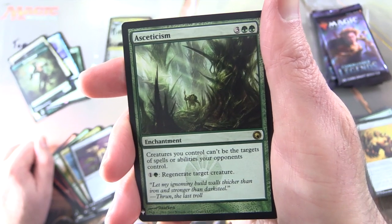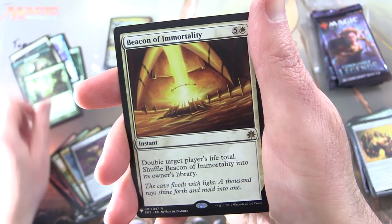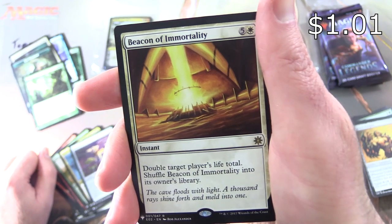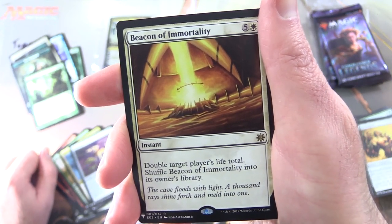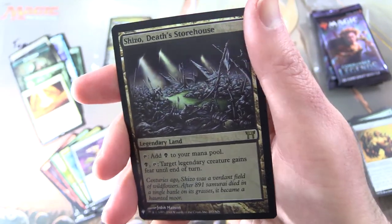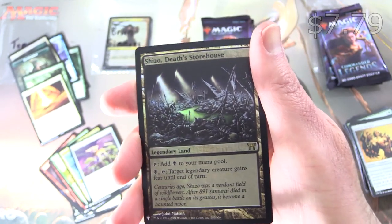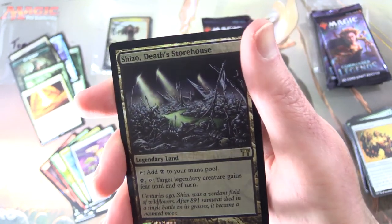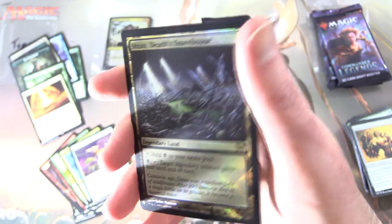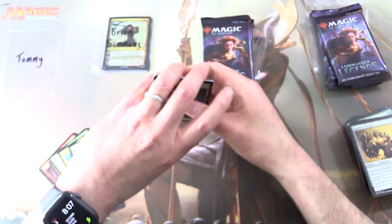That reminds me — the theme of the chaos boxes this month is green, so you'll be seeing a bunch of green goodness there. Next up we have Beacon of Immortality, Instant for six: double target player's life total, then shuffle Beacon of Immortality into its owner's library. And a foil Shizu Death Storehouse — Legendary Land: tap for black; for a black, tap: target Legendary Creature gains fear until end of turn.